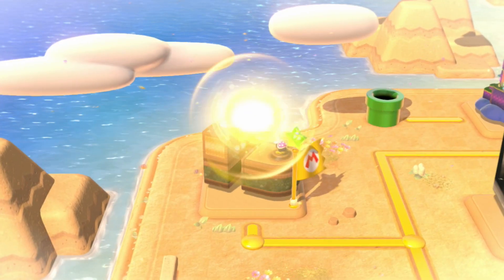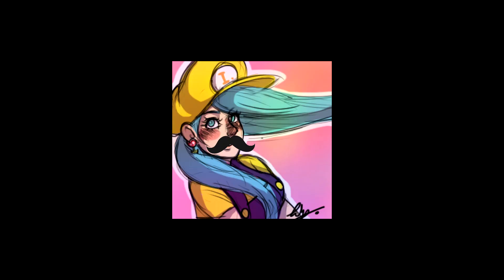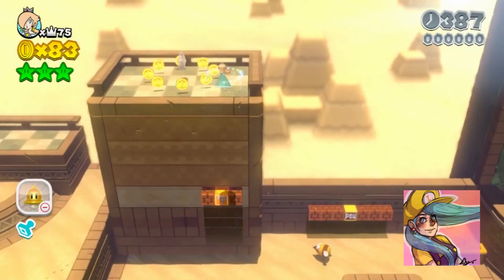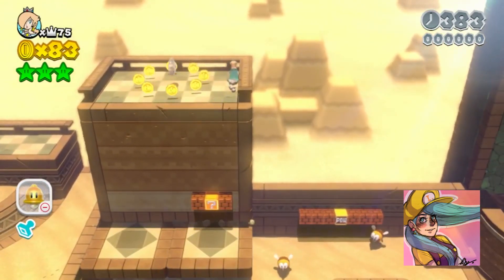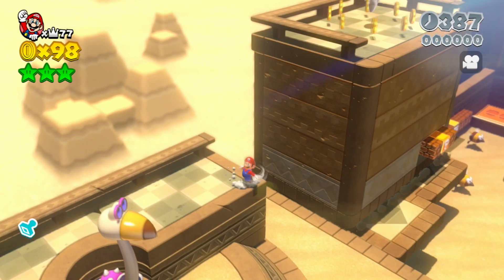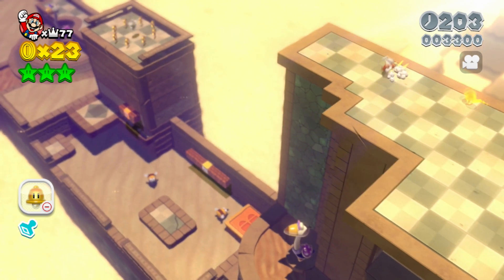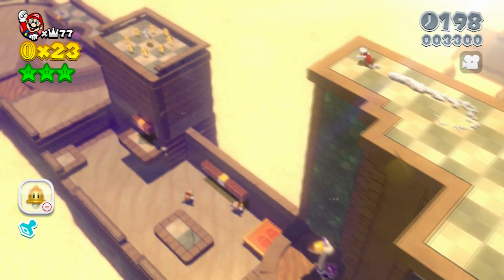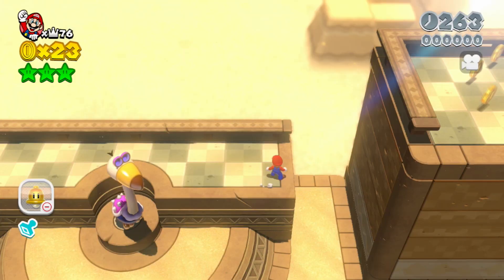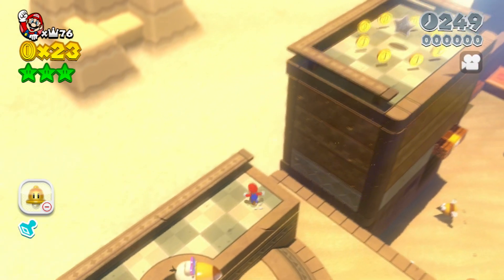First, let's look at World 2-1, Conkdor Canyon, and more specifically the first green star of the level. In the video, Mero used Rosalina's spin to reach the first green star, avoiding using the cat bell and the orange marking. So, can we make it green? Unfortunately, no. Try as I might, I couldn't get the height I needed to reach the first green star. Even if we managed to climb all the way up to the top of this cliff — which is impossible without Rosalina or power-ups — we still couldn't make it over there.